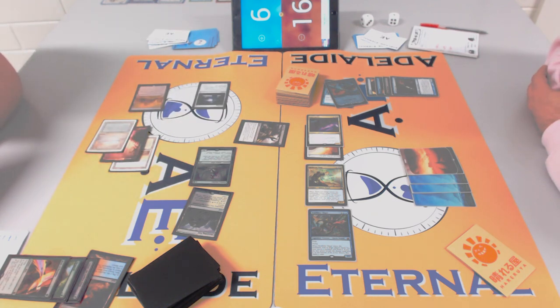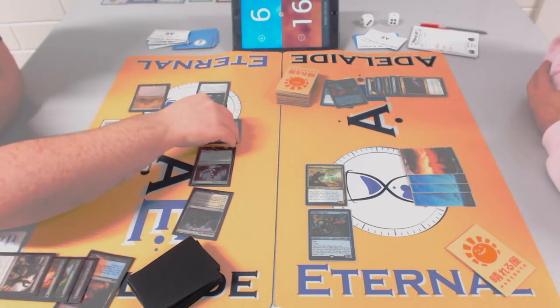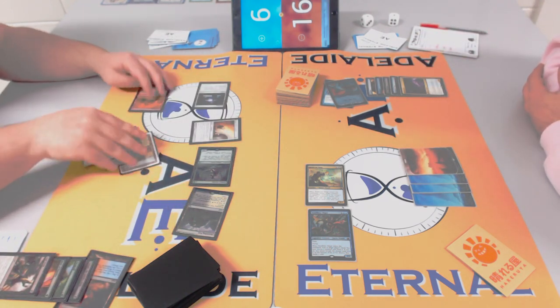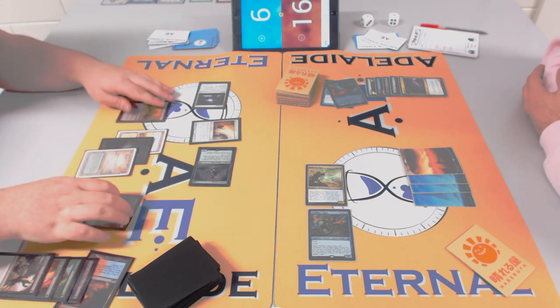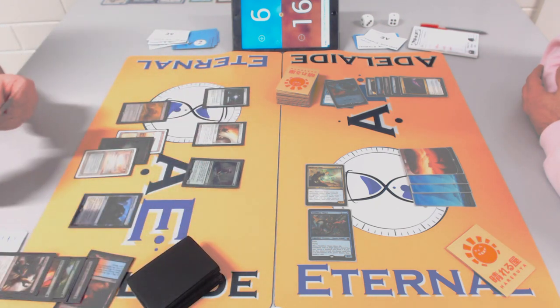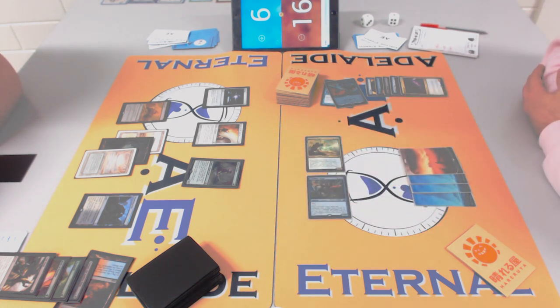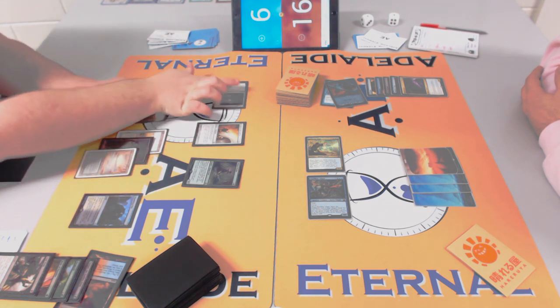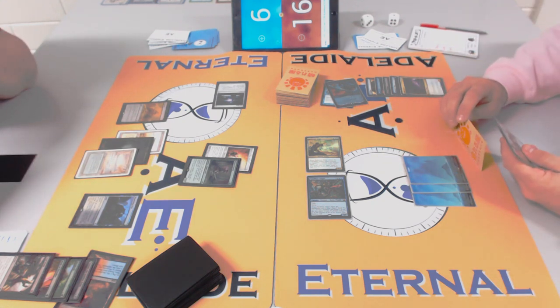The only counterspells James has are Daze and Evasive Action — good choices for this deck. Fatal Push on Spell Queller gets back Sword of Fire and Ice, and James looked out of it but Shambling Vents got him back into it. The Sword is the power card but it's clunky — it got semi-countered by Spell Queller — and Shambling Vents has been the all-star.